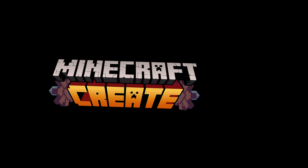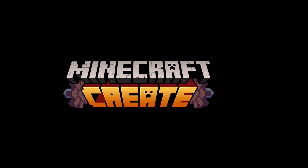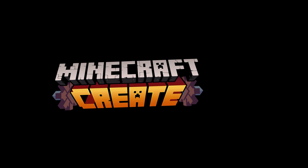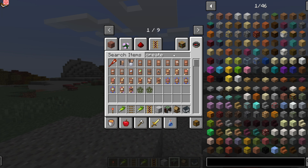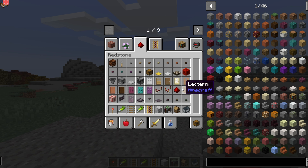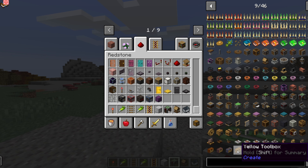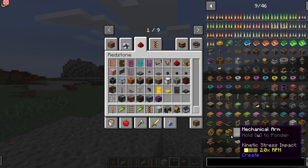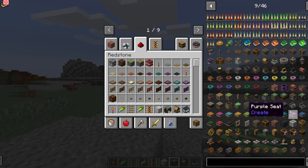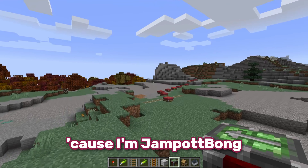Create Mod is a very incredible Minecraft mod which allows you to use basically the laws of physics, which don't usually apply to Minecraft. You have cool stuff like cogs and gears, which you can use as an alternative to Redstone to create huge industrial machines that can do incredible stuff like create trains. And you can move large objects you wouldn't usually be able to move, which I am very excited about. And you've probably seen the farm there and you'll know exactly what I'm building today, because I'm JampotBong.